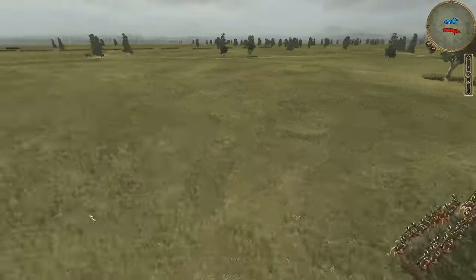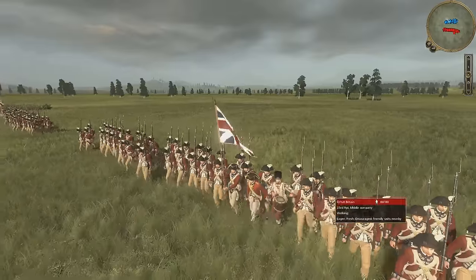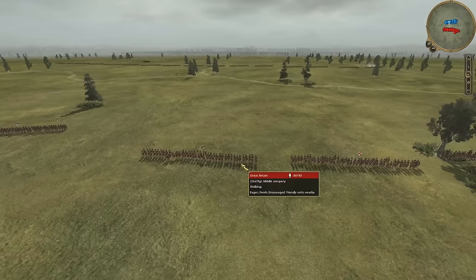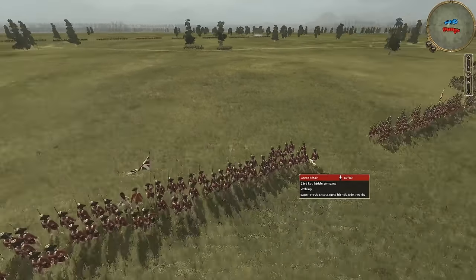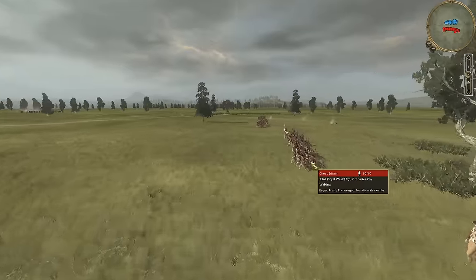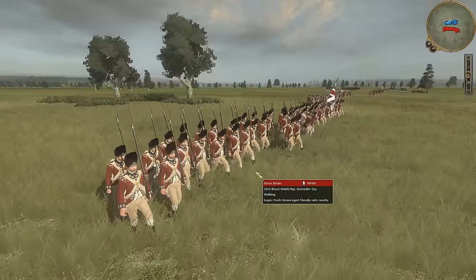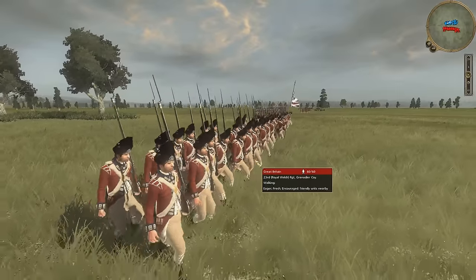Forming up the center — to the right of them there will be a gap that the Grenadier Company will fill. We've got the 23rd Regiment, which was historically also on the right of the 33rd. Since we're on the right side of the artillery in the center, we are now on Webster's flank. Webster had the 23rd and 33rd under him. Here we've got two of the middle companies — also known as center companies — from the 23rd. The 23rd is mainly known for their bearskin hats, looking very fantastic there.